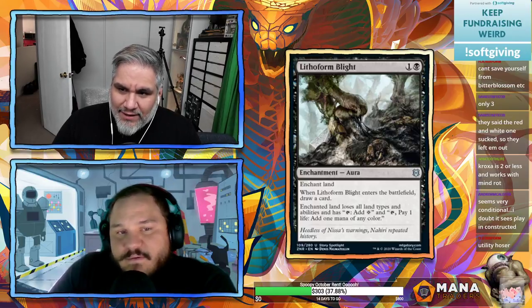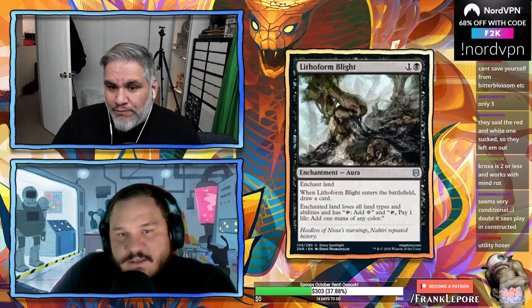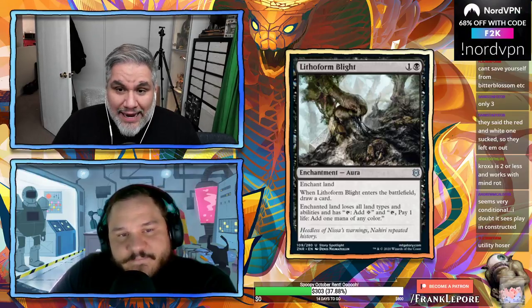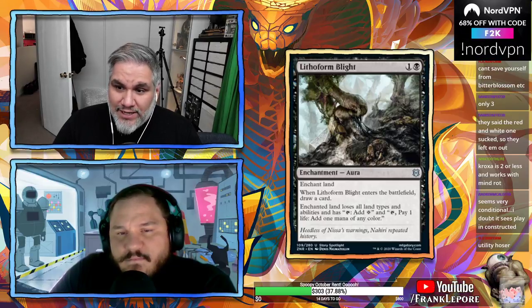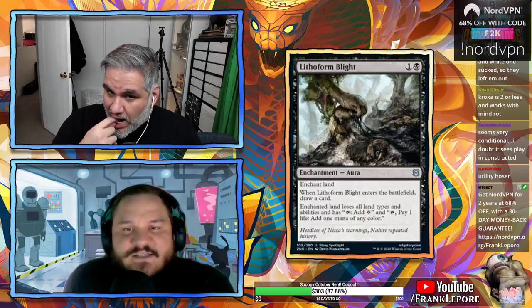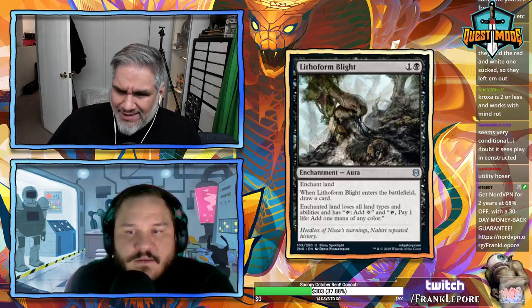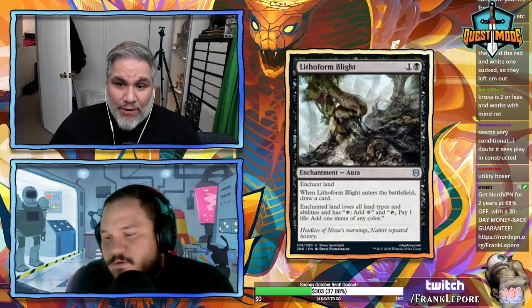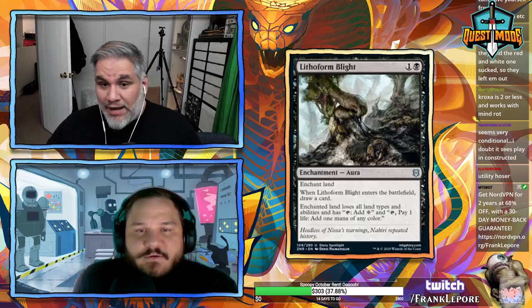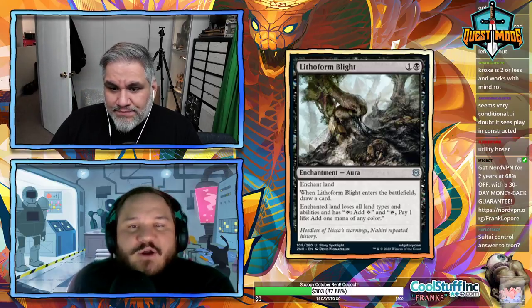There are other ways to deal with Tron, though not in black. In modern, a black deck without red playing this on Urza's Tower isn't really taking a turn off — you still draw a card and shut off their land. But mono-black has to be an aggro deck and has better options like Damping Sphere.